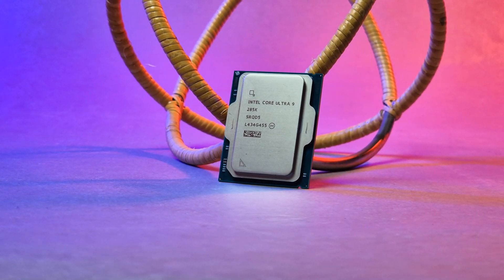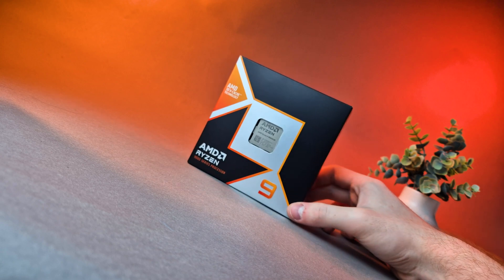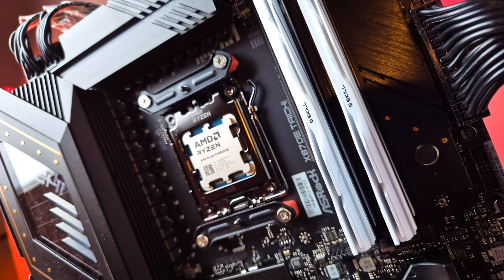To wrap it all up: in my last video I overemphasized the 285K's value on paper, especially when compared to the 9950X3D — that was my mistake. With current pricing it looks like a better deal, but if the 9950X3D were to ever return to its MSRP, it's undeniably the better value, and that context matters. It's also worth noting that the 9950X costs upwards of $70 less than the 285K, and we can safely expect it to outperform the 285K while offering nearly identical multi-threading and productivity performance, making it a stronger value proposition especially regarding AM5 socket upgradability.